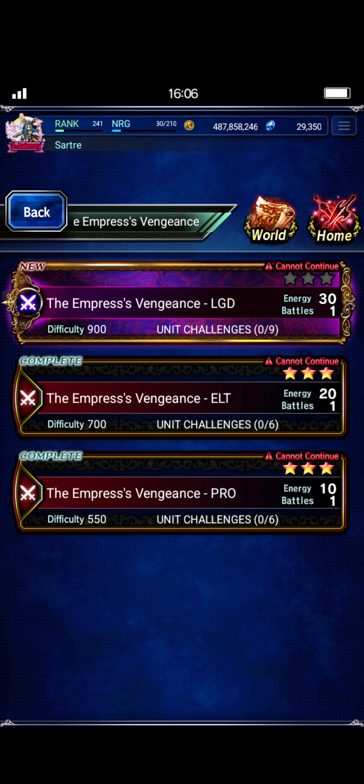The Legend version of the Empress's Vengeance is definitely going to be a challenge. She has five HP locks, and she basically continues to buff herself with undispellable defense and spirit buffs every few turns or so, and they get increasingly bigger every five turns or something like that. She becomes insanely bulky, and trying to get it done in any of the turn count missions, much less the five unit mission, is going to be very, very tricky.